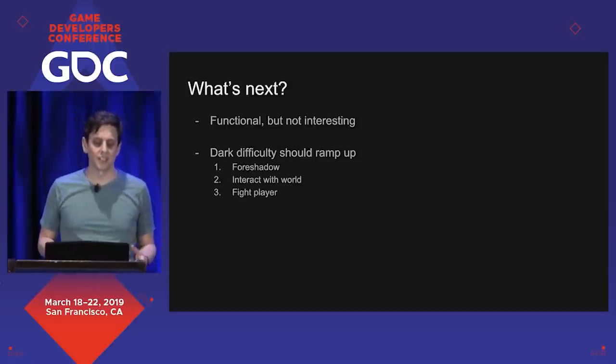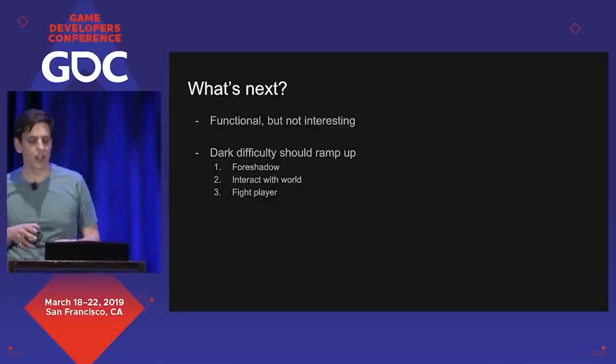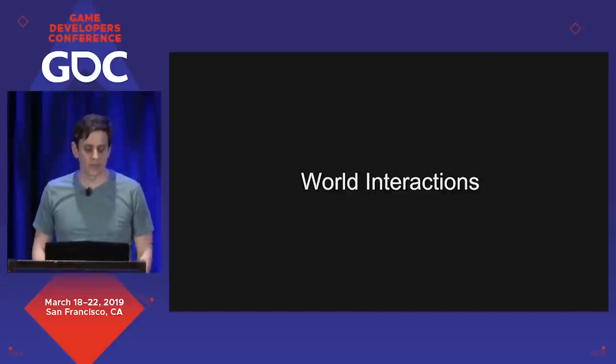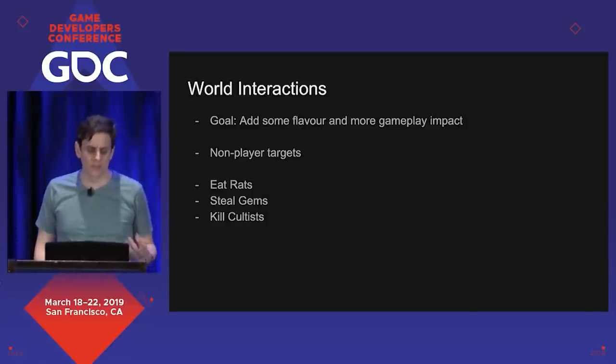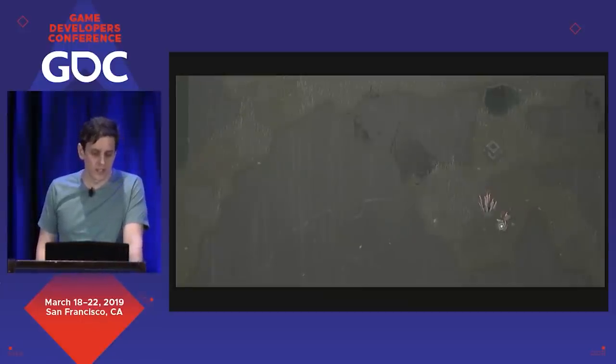This is functional but not really interesting. We didn't want to introduce combat at the beginning of the game — we always wanted the Dark to ramp up from a foreshadowing, creepy, sneaky character into something with more flavor, interacting with the world, to something that's high-difficulty combat. So the next step is to add a little bit of flavor with world interactions. The Dark inhabits this world, so we wanted it to interact with it and create atmosphere. The key point here is that the player is no longer the target. Examples include eating rats, stealing gems, or killing cultists. Stealing gems looks like this: the Dark moves in, picks up the gem, and steals it off the level — pulling resources away from the player.